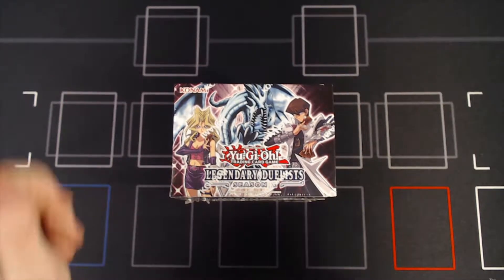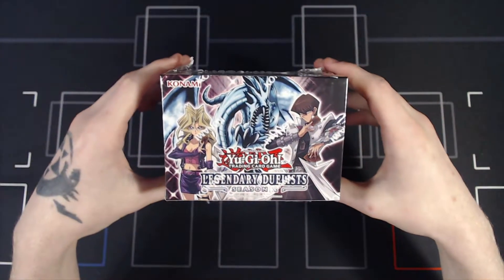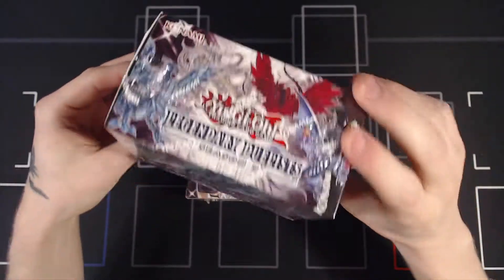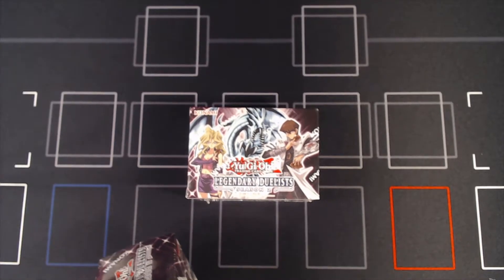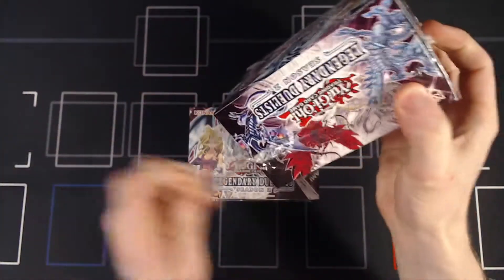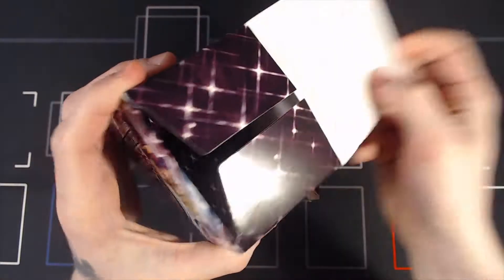Hello everybody, Chaos here, and today we're back with another Yu-Gi-Oh! opening. This time we're opening a couple boxes of Legendary Duelist Season 2, trying to hunt down some of these elusive Blue Eyes cards. I'm never particularly lucky when it comes to opening Yu-Gi-Oh! products, so I don't expect to be pulling anything amazing, but you can always hope.